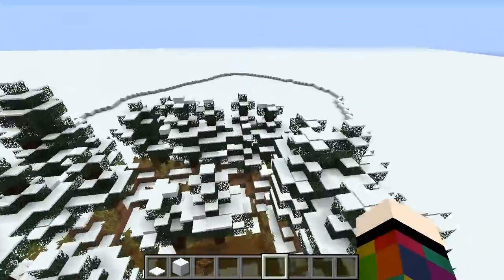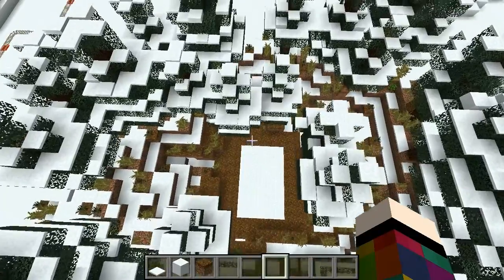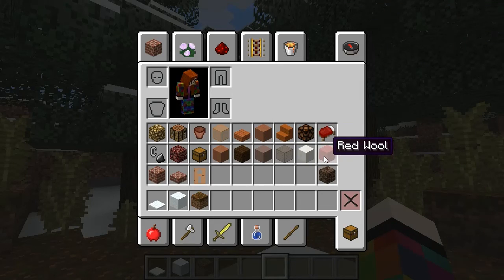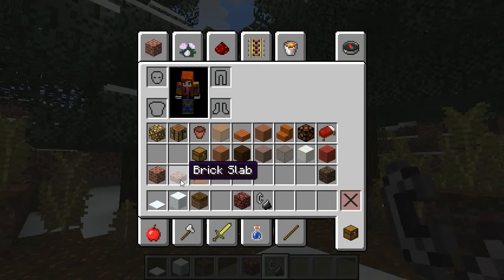And here's our gingerbread house - well, it will be when we've made it today. I probably saw on my inventory lots of bricks. Now these two - I've had a thought about a candy cane, don't know if that's going to work - and over here this is what we're going to test out.